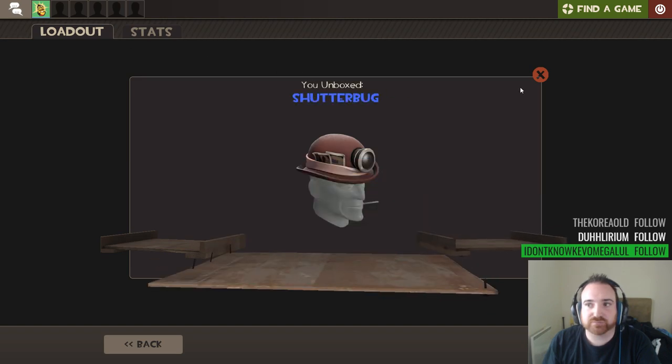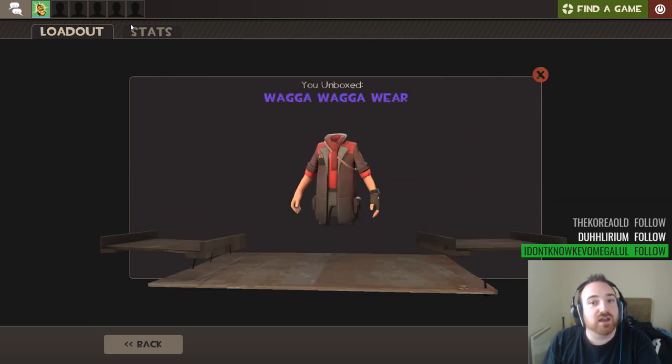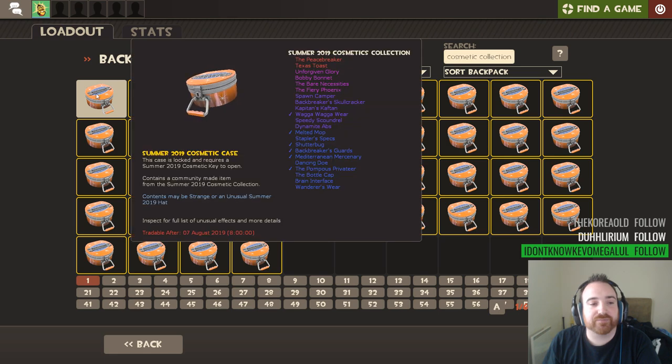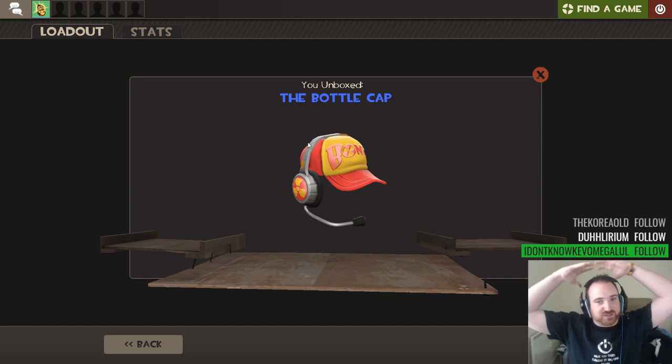Shutterbug. Next one is unusual - okay, if you say so. And it's not... wagga wagga wear, it's purple though, commando grade. I swear the sniper has so many different body cosmetics. No strangers yet either. Strangers are weird - I wonder what the odds are of getting an australium. The bottle cap is interesting, I quite like that. I'm surprised that's not a higher grade - that's only mercenary grade.